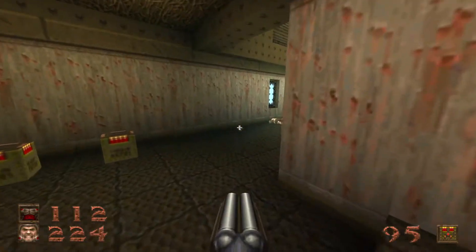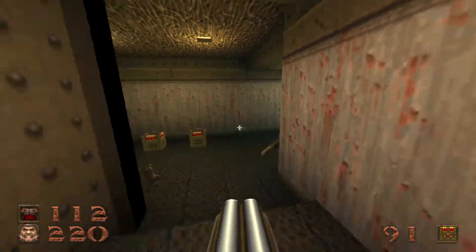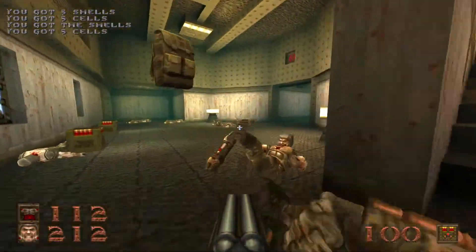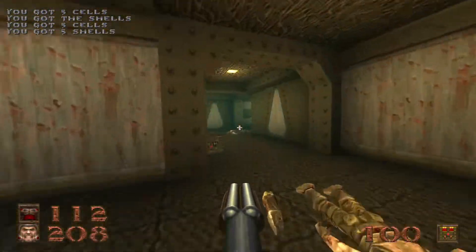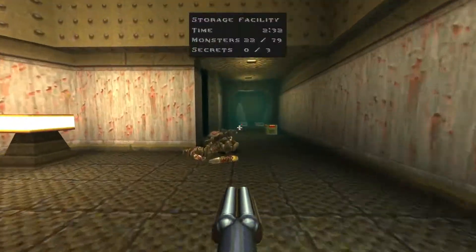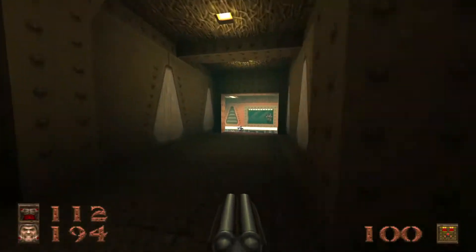By grabbing that secret, you will spawn in a few more bad guys — Grunts and Enforcers, namely. This level's already pretty busy: 22 kills in only two and a half minutes, and we are nowhere near done.